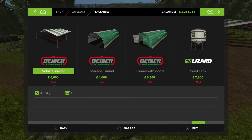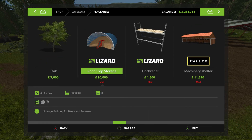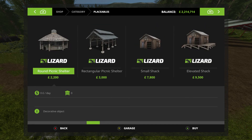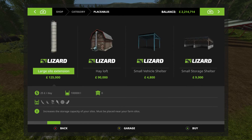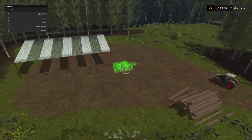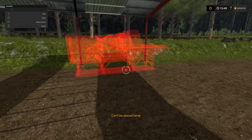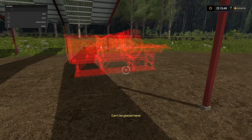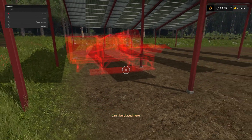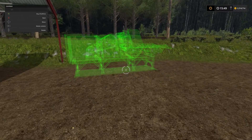Next up - we want somewhere to store our wood chips. No, that is just going to be root crops, that is no good to us. So we will have a sell point for some logs etc down here, make it nice and easy for us. We are going to use the Gens HE 700 STA at £72,000. We can use the shelter here - I believe we can place it in the shelter - no, it is not going to let us place it in the shelter, so never mind.